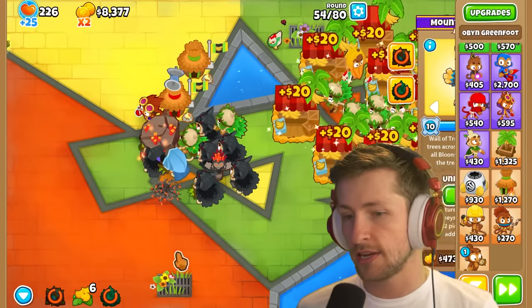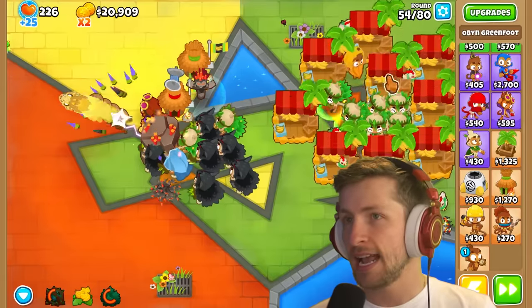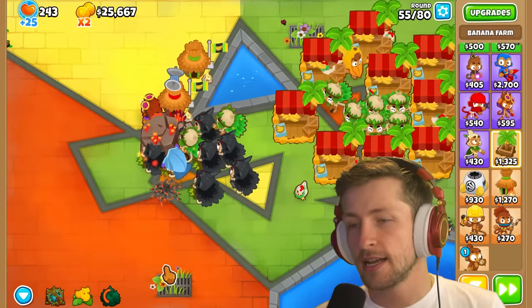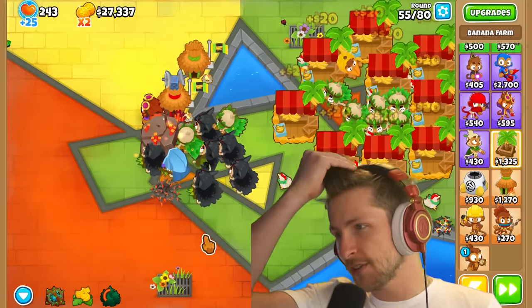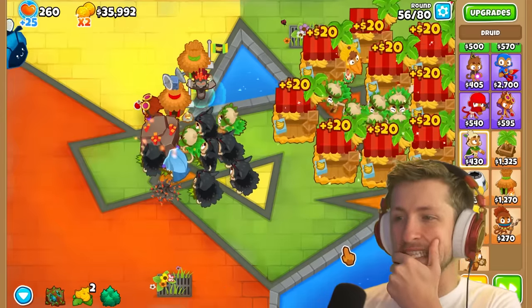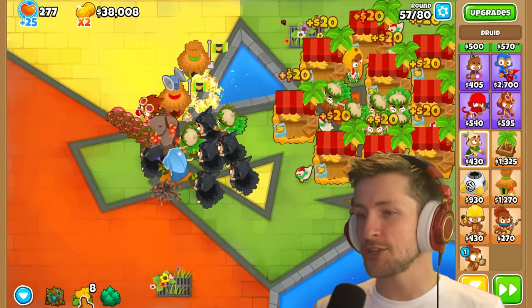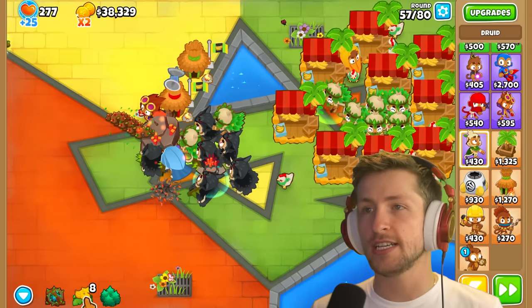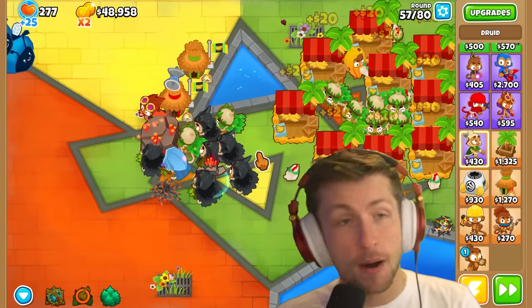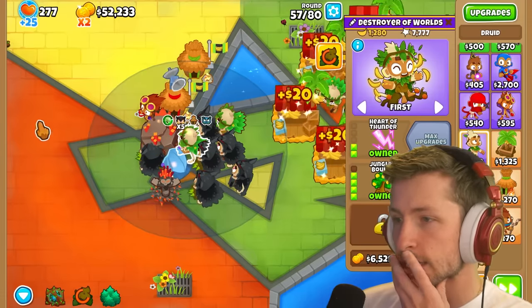We can just keep spamming Brambles. We have eight Jungle's Bounty Druids — using all of them at once takes us from $38,000 to $48,000, that's $10,000 in one ability use. We literally have our own Monkeynomics right now, so we can just start getting some crazy stuff here.